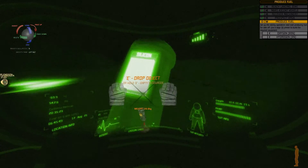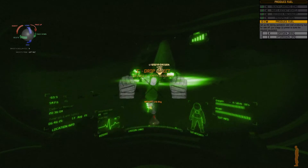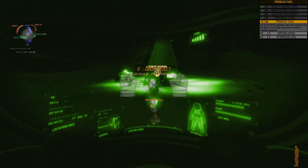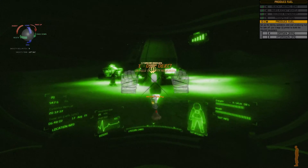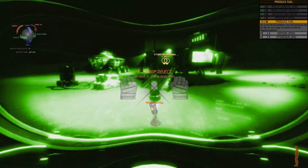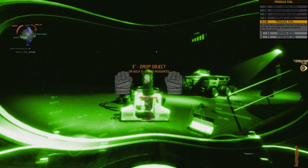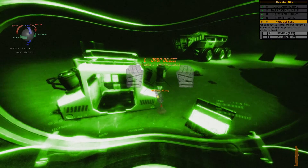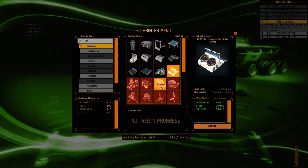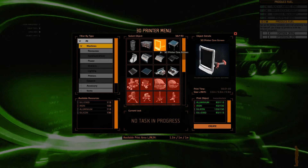Let me get out — silicon to the rescue! Use the large 3D printer to build the required equipment. We have silicon. Run! Oh — where are you? Place this thing. Now we have this thing. Needed available — I have everything! So I can make the 3D printer core screen.